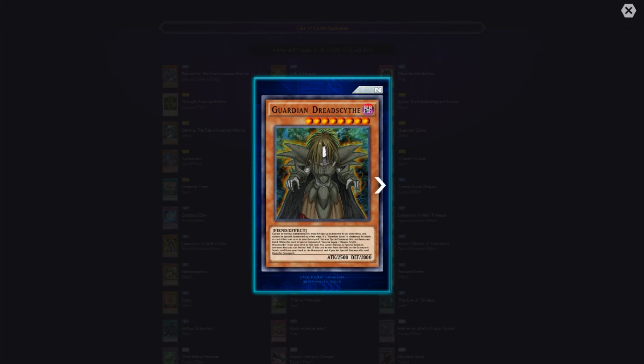Guardian Dread Scythe — cannot be normal summoned or set, must be special summoned by its own effect. If Guardian Ados is destroyed by battle or card effect and sent to your graveyard, you can special summon this card from your hand. When special summoned, you can equip one Reaper Scythe — Dread Scythe from your deck to this card. You cannot normal or special summon other monsters, but you can normal set. If this card is sent from the field to the graveyard, send one card from your hand to the graveyard, and if you do, special summon this card from the graveyard. That is dreadful.